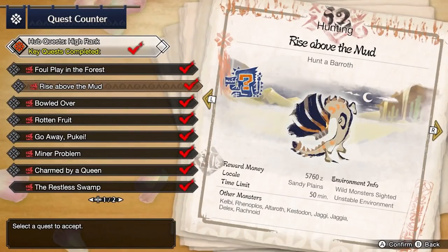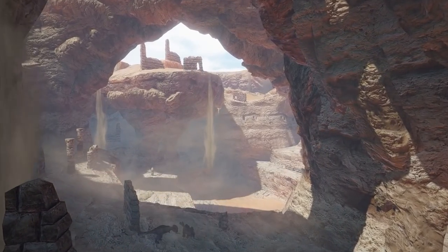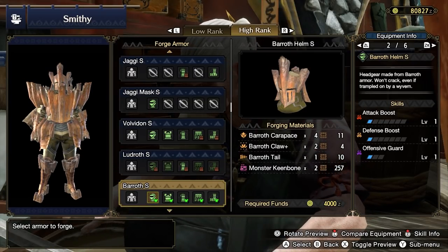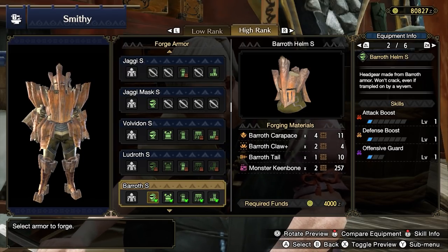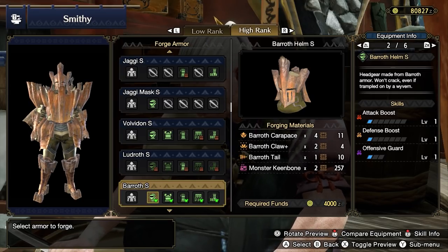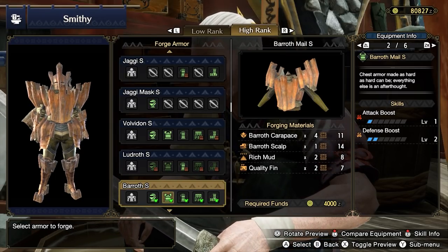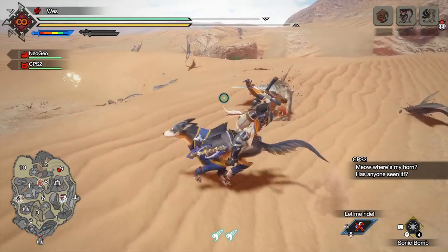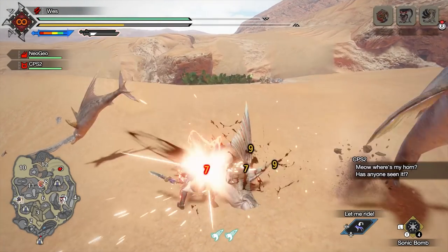Barroth has strong offerings just like in low rank, so it should be your next target. Hunt Barroth in the key quest Rise Above the Mud. The most appealing pieces of gear are the Barroth Helm S for Attack Boost 1, Defense Boost 1, and Offensive Guard 1 with a level 2 and level 1 socket. The Barroth Mail S has Attack Boost 1 and Defense Boost 2 with a level 2 socket, making it a strong contender. You'll need Big Fins again, which are from Dalthydons in the Sandy Plains — head out to go land fishing with your Sonic Bombs.